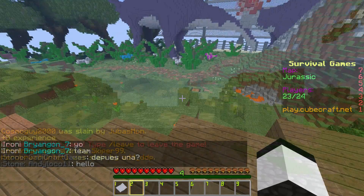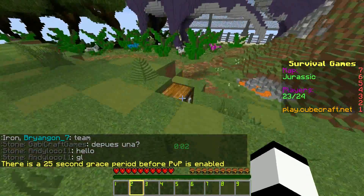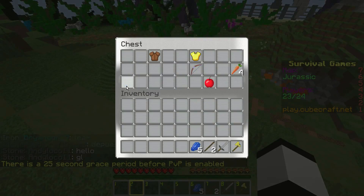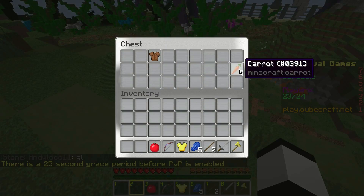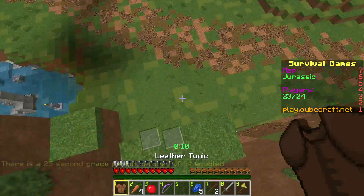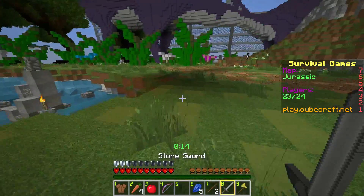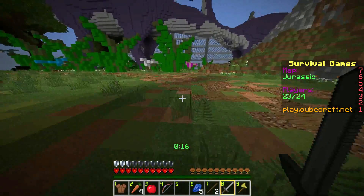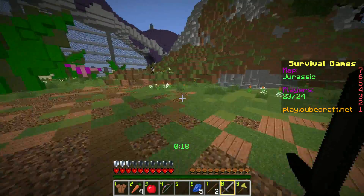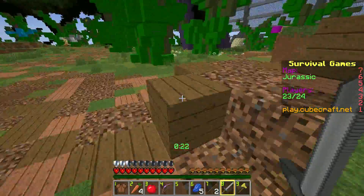Under the chest, right there. Let's grab all this. Boat, yep. There's a bit of a drop. Oof, that hurt. No fall damage. I can hear a player behind me, there's a lava pit there. I don't want to go near that, especially when there's players around.